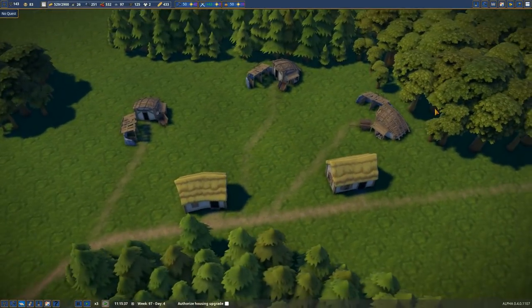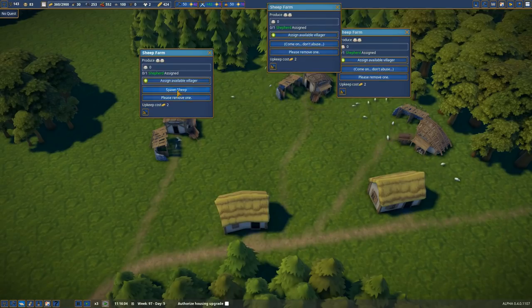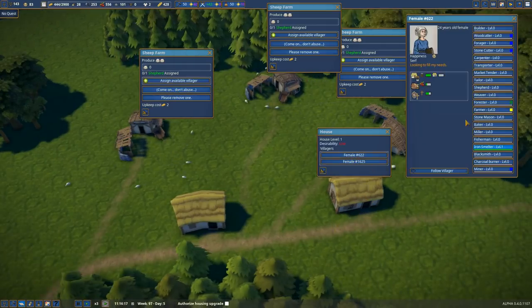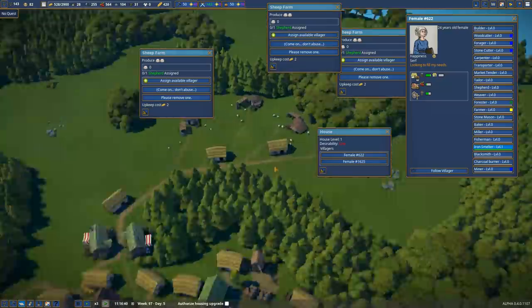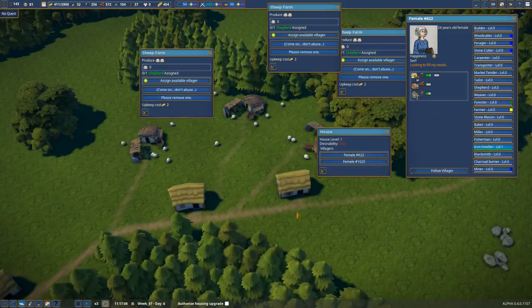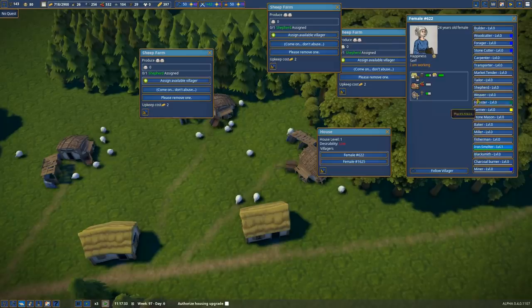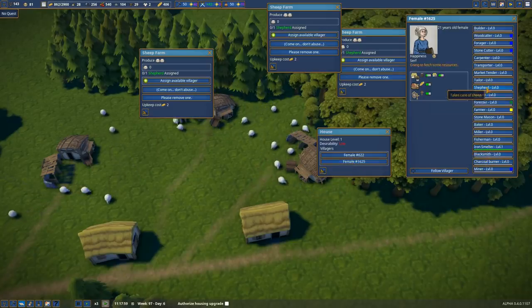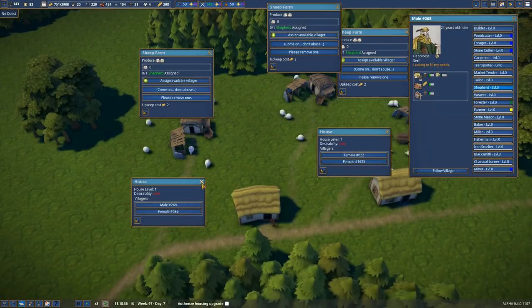These sheep farms are done - let's get these going, about six sheep a piece. But this person is currently an iron smelter - when I was putting this stuff together I actually ended up with two iron smelters. So you shouldn't be an iron smelter, you should be a shepherd. And you, not an iron smelter - I want you to be a shepherd. I'll probably leave one of them as they are for now.